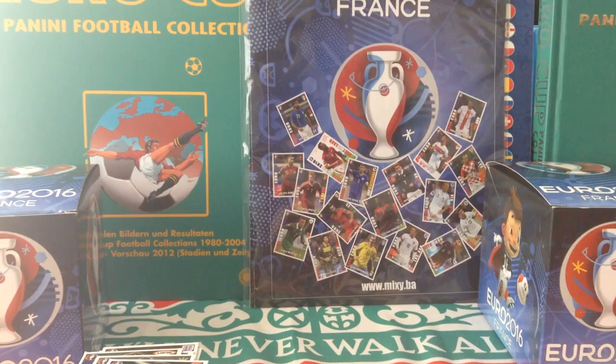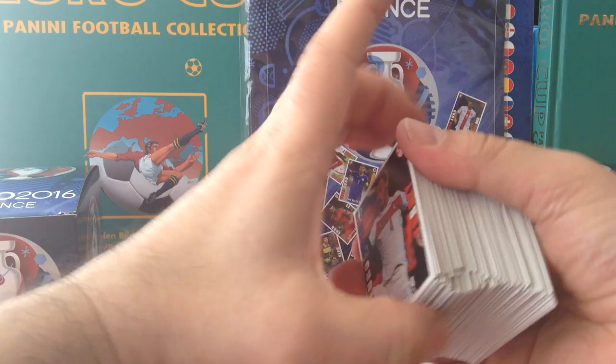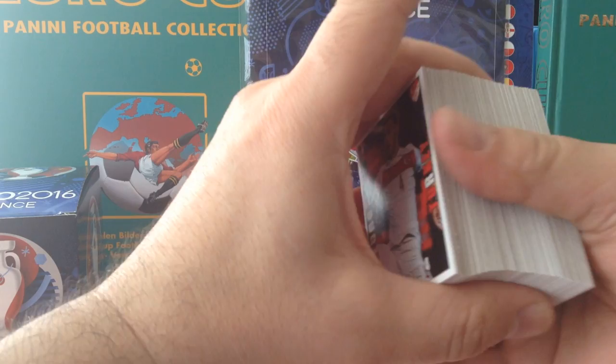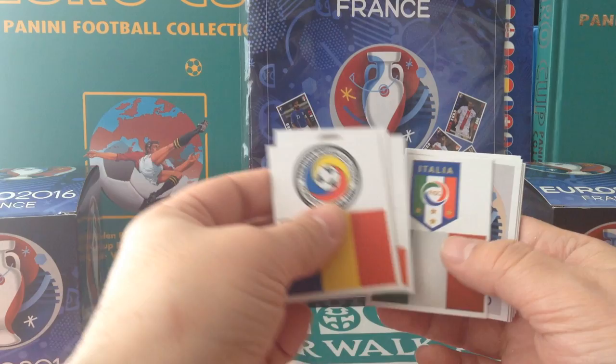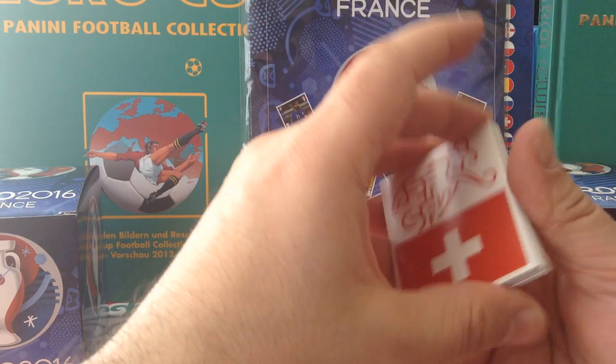That's about it for this exclusive new collection — Plivac — for Euro 2016, produced in Bosnia. We've opened 25 packets of 5 cards each. Let's recap and see how many logos we got. There are no shinies in this collection. We got 11 logos.